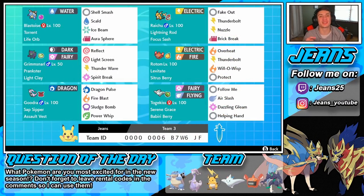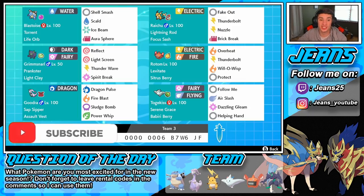What's going on YouTube, Jeans here bringing you guys some more content for Pokemon Sword and Shield. In today's video we're hopping back onto the ranked double ladder with this Blastoise team right here. It is now Season 4, which means Kanto and Alolan starters are now allowed in ranked play. If you guys are hyped for today's video, make sure you support the channel by smashing that like button and clicking that big red subscribe button.